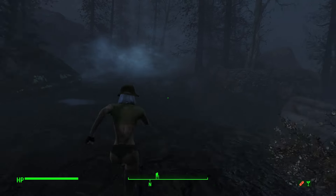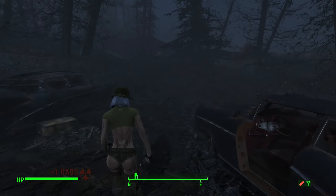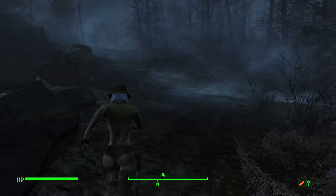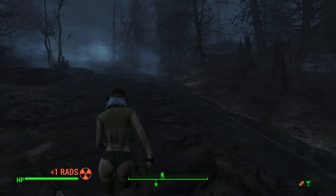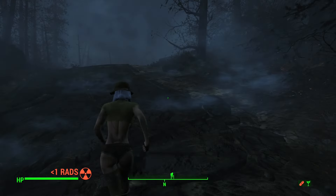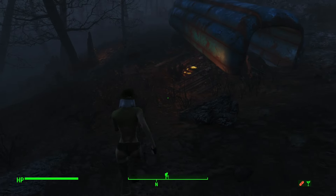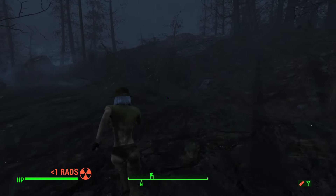That skeleton's still rattling away in that cage — he's just saying hi. Isn't that funny how it's still doing that even though it's been some time since we were there? Worst things could happen — it could randomly clip out of the cage and fire at you at a million miles an hour, or it could crash the game. Thankfully it doesn't do any of those things, it just rattles around like a Bethesda game. If a skeleton rattles around in a cage and nobody's around to hear it — that's an interesting existential question.